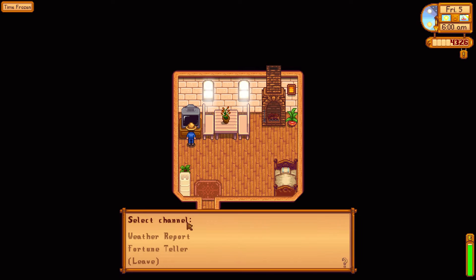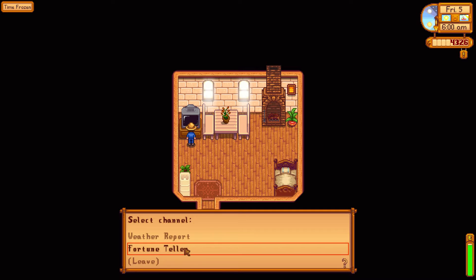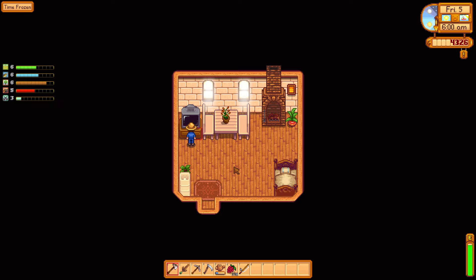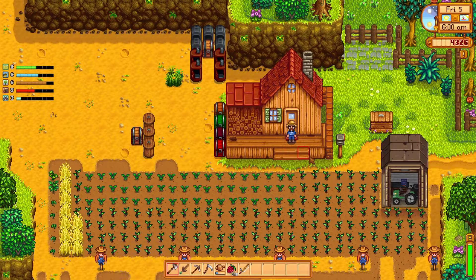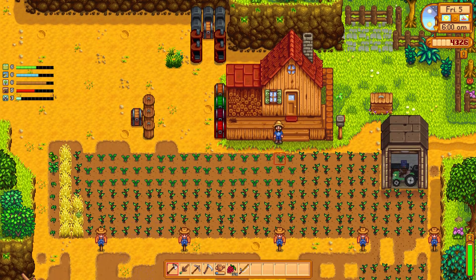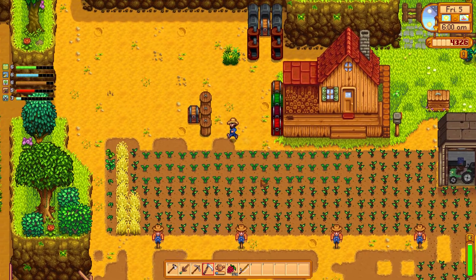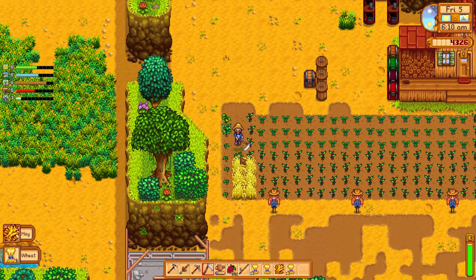Let's see what we have today. We have weather for tomorrow — clear sunny day. Fortune teller: very displeased. Really tired of very displeased. And those crops look like they're done. I'm going to come over here with my regular scythe and manually extract these.